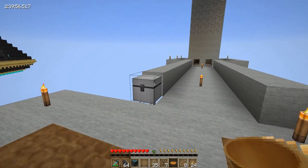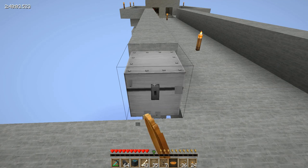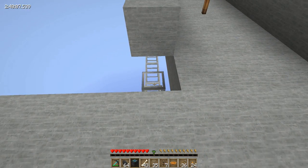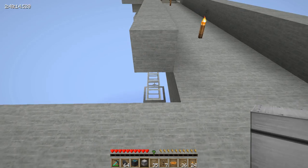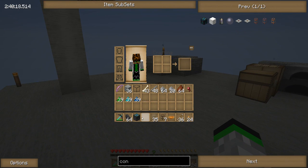Now this chest is awesome. Why? Because it holds a lot more than the other chest. But we're not going to use that chest - we're still going to use this one for now, because we need that chest. It can't be turned into it if it's sitting there.